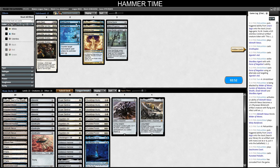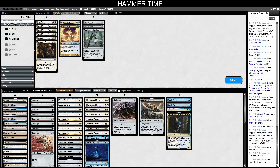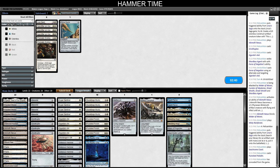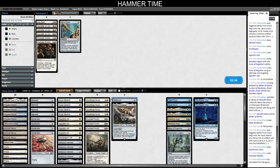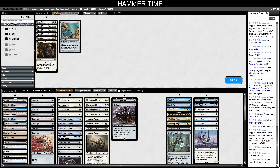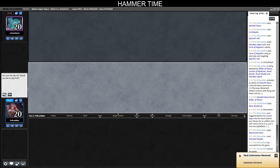Lion's Sash is way too slow, not worth considering. Spell Pierce seems good. Lavinia seems good. Meddling Mage also seems good. No point bringing Sanctifier here. Reality Chip is too slow. Kaldra is probably fine — I want to be fast. Let's keep all the Esper Sentinels and cut a few things. We run it back like that and go first.